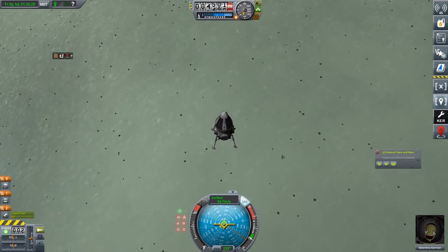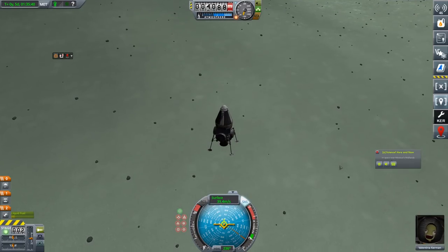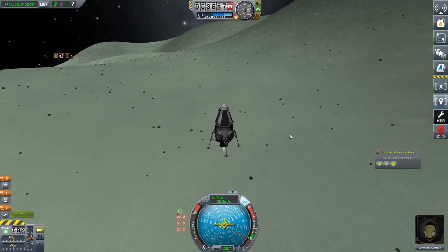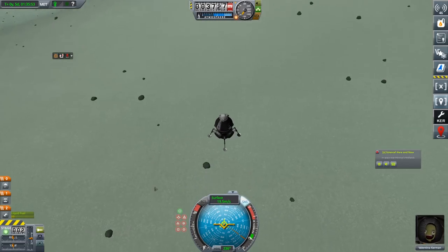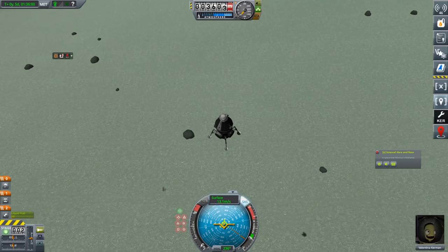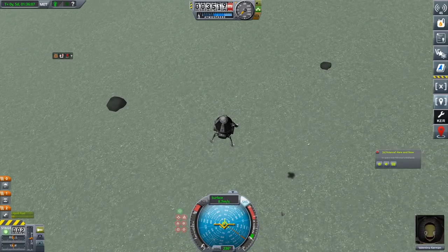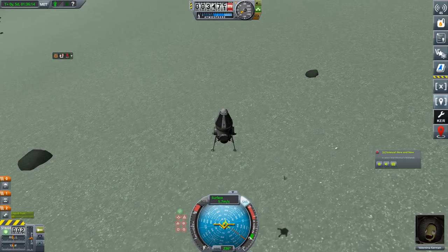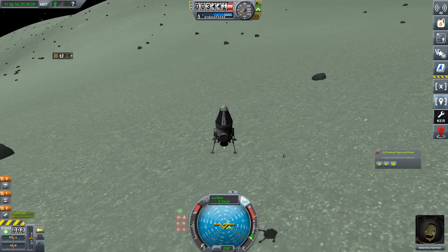Heading down towards the surface now, 4,000 meters to go. And of course, this would be a mountainous region, so that is not a true indication of how far to the ground. So we're going to burn and slow ourselves down a little bit. Minimus' gravitational pull is not too high, so even though this isn't terribly efficient, we're not using up a huge amount of fuel by doing so. Lower ourselves down to 10 meters per second. As we see our shadow coming in, we can use the shadow to judge our landing point. So 7 meters per second. These landing legs, unfortunately, will crumple if we give them any kind of excuse. I want to bring ourselves all the way down as close as possible to zero when we land.